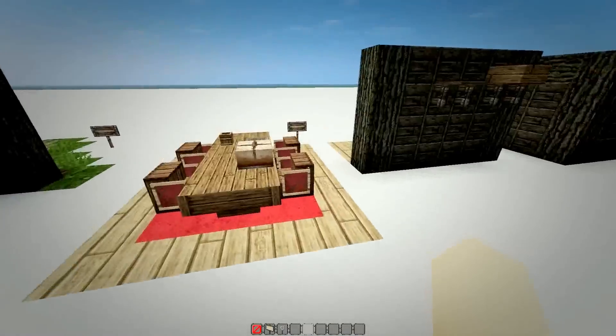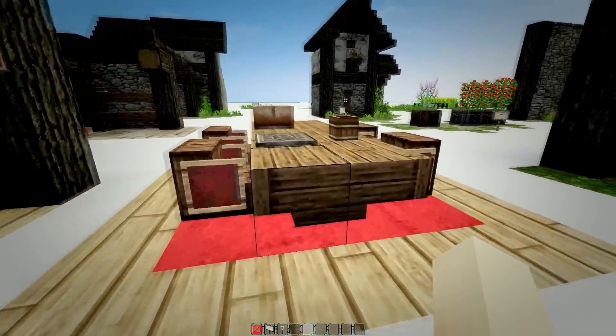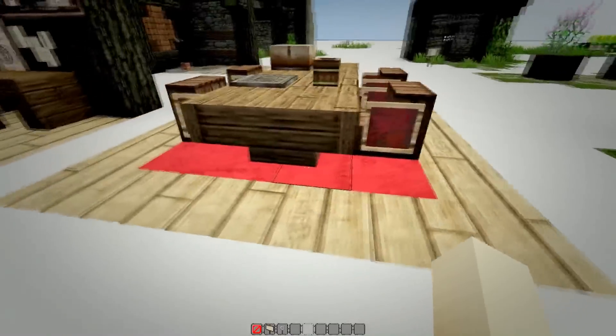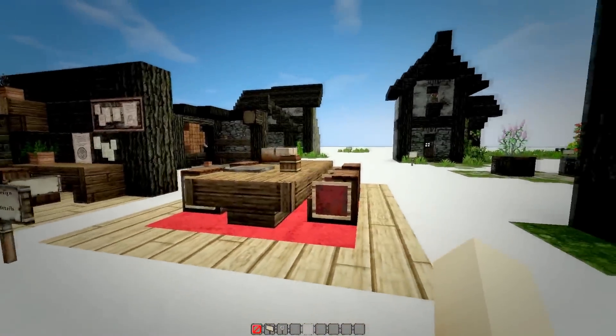This is another table design with stairs. To add more detail to the table I use a flower pot as a glass and a pressure plate as a plate. I have also replaced the floor under the table with red wool to make it look like a carpet.